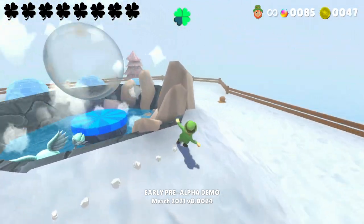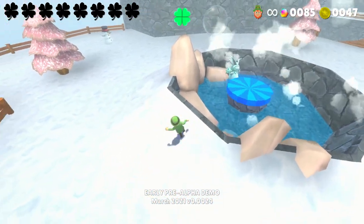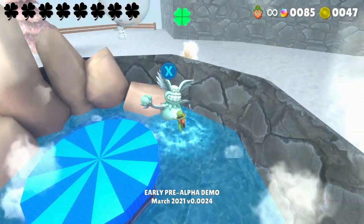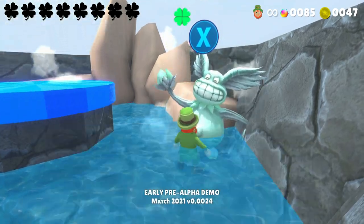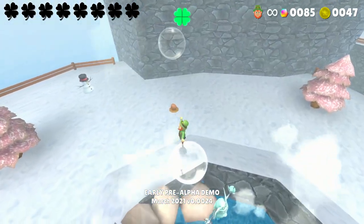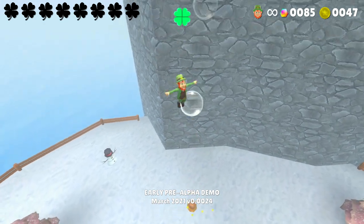I haven't seen any of the letters! That's concerning! Oh, I did see a snowball earlier. I can stand on this hot spring - it's amazing! The bubbles can bounce me surprisingly high. I'm hoping I can bring a snowball down from up here, because I need to hit that snowman. There's another snowman, actually - there's a lot to do!